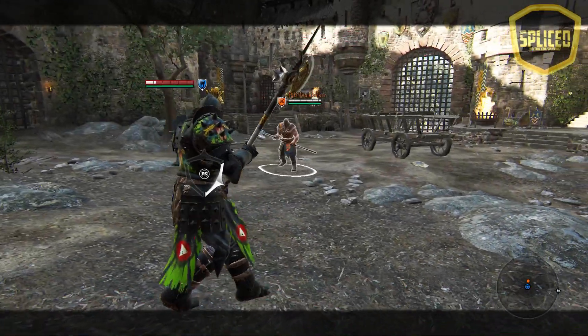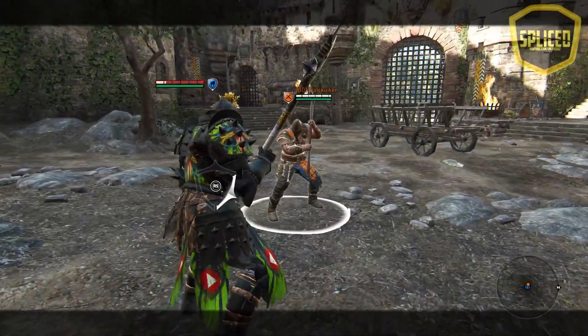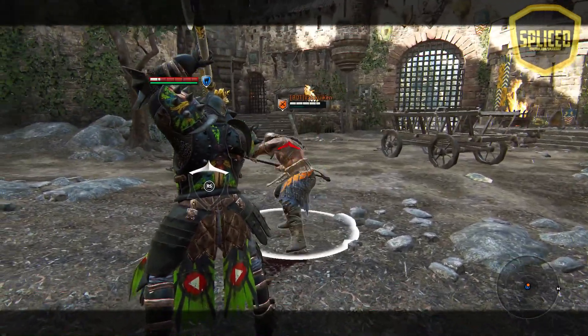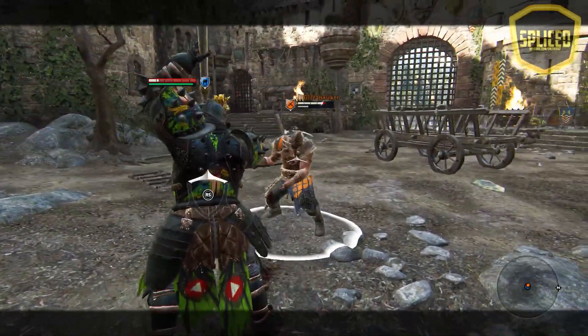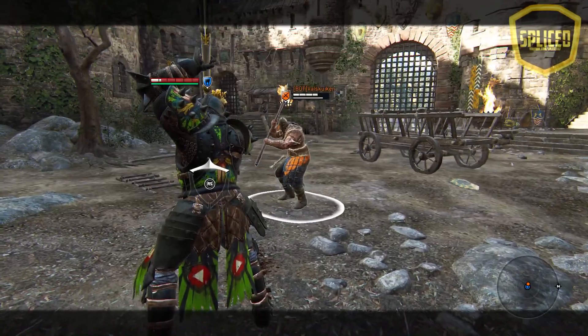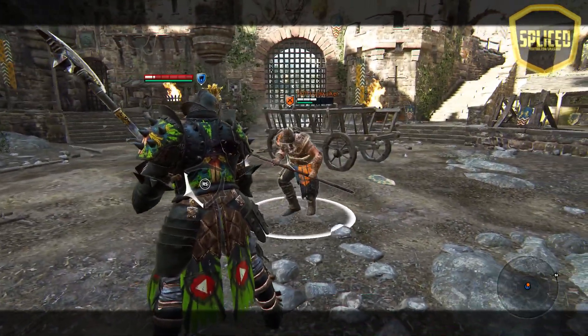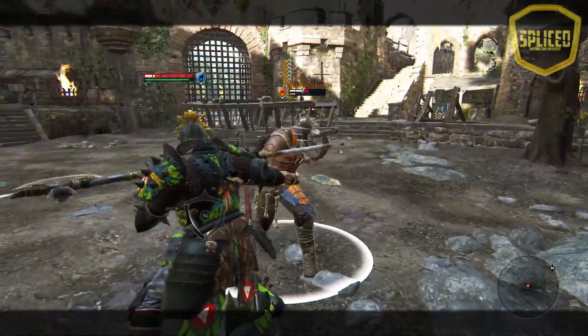The first parry counter I want to talk about is the parry riposte, where when you parry and do a light attack, it's a guaranteed hit on the enemy. None of that has changed in terms of damage or the fact that it's a light attack. The only thing that has changed is now it stuns your enemy, making them blind and giving you a chance to counter with anything that you want.